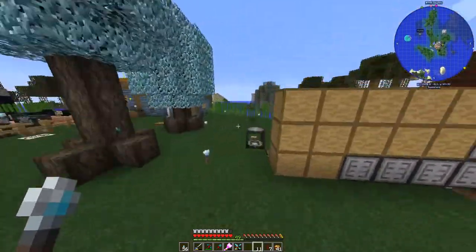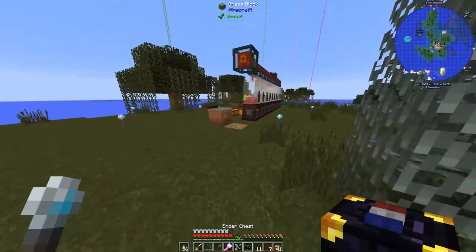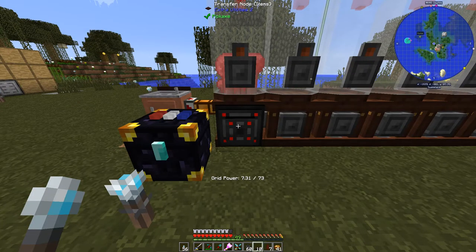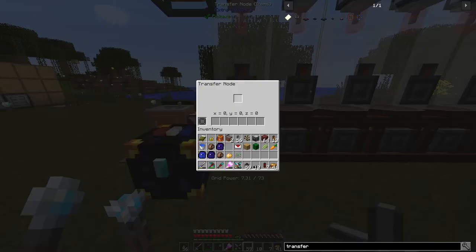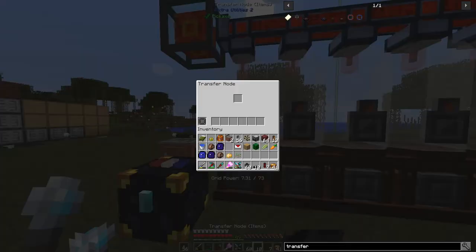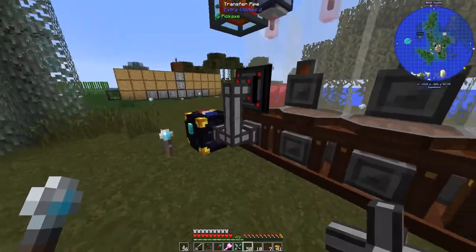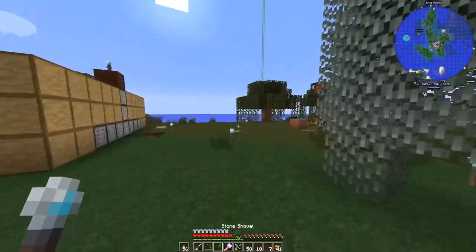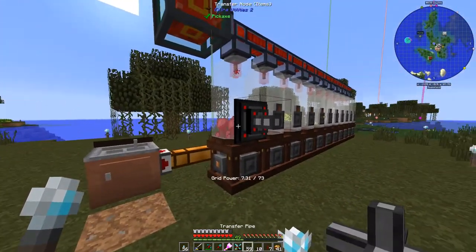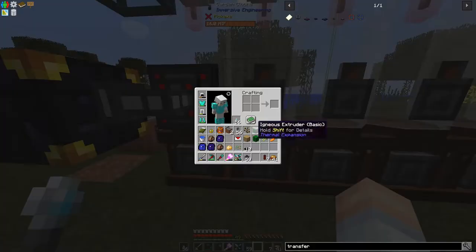That's where our ender chest is going to come into play. We're setting up a right mess over here just throwing stuff willy-nilly wherever we can - that's the name of the game in modded, at least to start. We'll do the transfer pipe - it's not pulling from there, it's got to come from here. We'll put that right there and then put the ender chest right like that. We should have netherrack coming in.